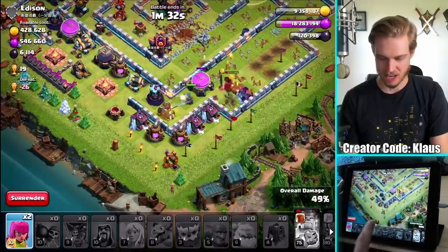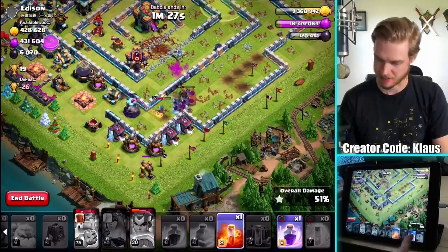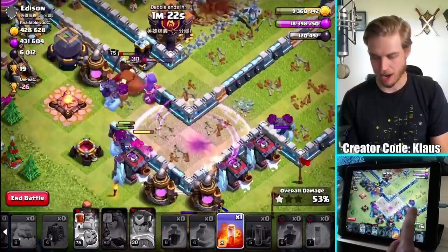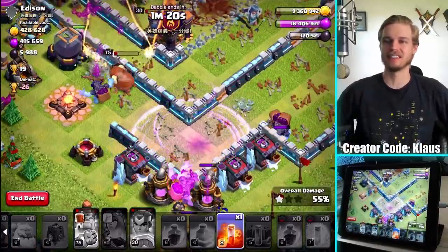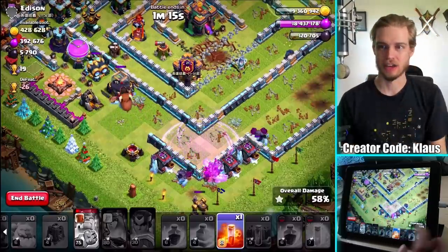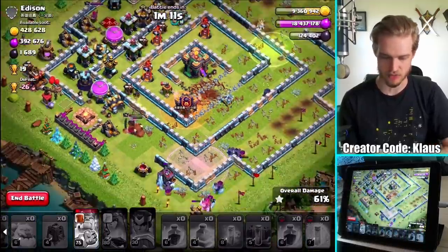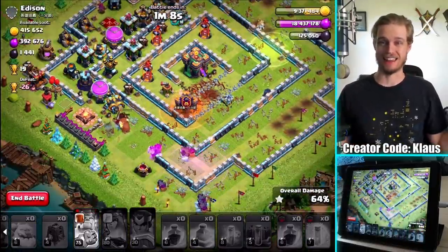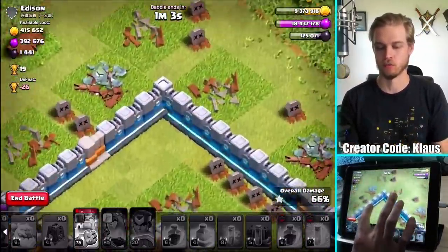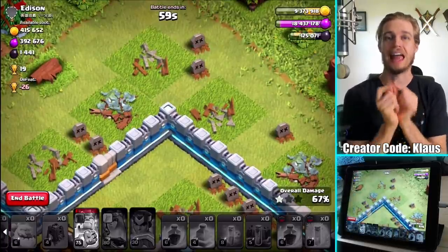I've got three archers left - that's all I've got to redeem myself. Archers, there's nothing you can do, buddy. So I'm sorry. Let's drop this rage spell - poison spell even. Can I use it? Everything ran out of the rage. Oh my gosh, this is literally everything has gone wrong in this raid. I don't know what to do. I guess poison spell over this clan castle because the clan castle deserves it. I don't know what to say. That was so bad.